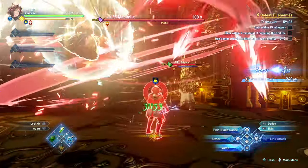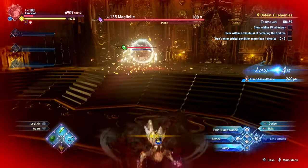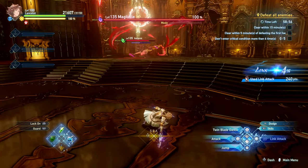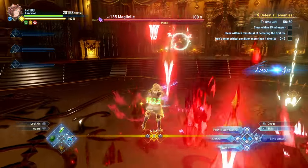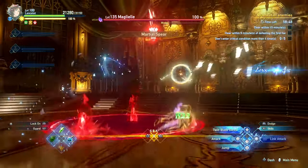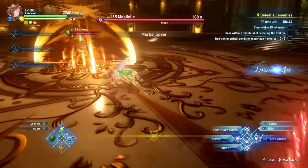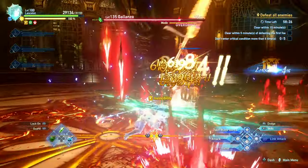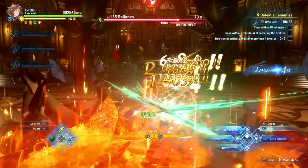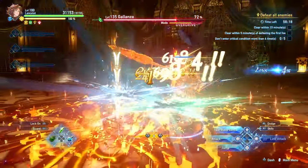Right there we do get hit, but thankfully we have guts. I was careless, so we were able to survive even though we were stunned because of Glass Cannon. I'm going to pop the mirror image again and just try to dodge out of the way of anything. If you do feel like you might need to dodge something real quick, it's going to be even more reliable if you just spam your dodges — but of course you won't be dealing damage that way. If you really feel like you have no way of dodging things, go ahead and do that.